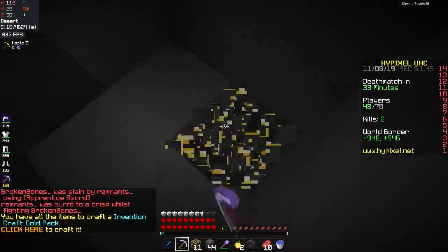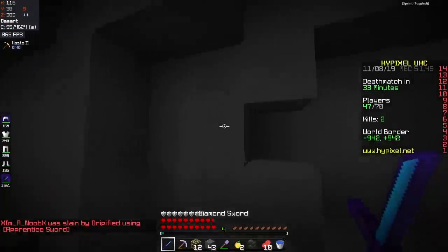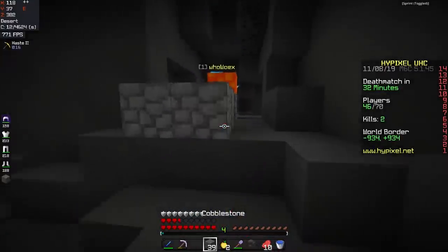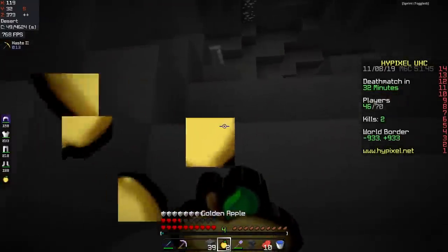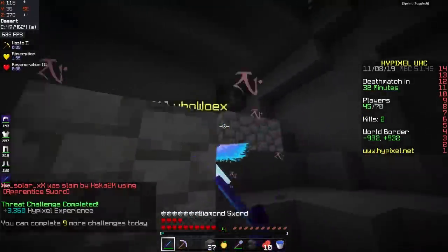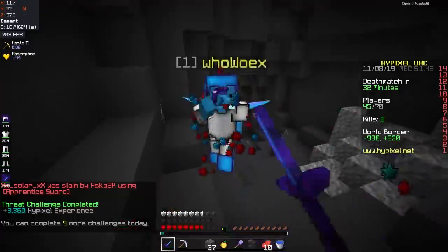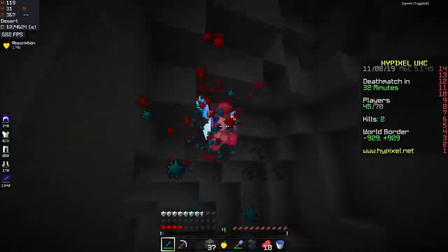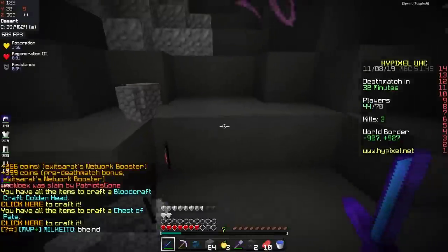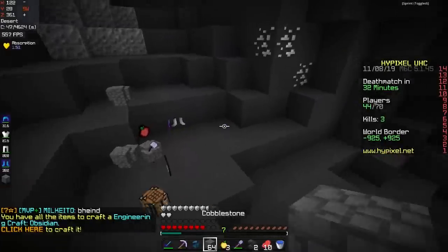I can hear someone breaking blocks very quickly. Hey — this guy is so stacked! He's got himself in lava though. We got him! He had Bloodlust, and that's half diamond armor for us. Oh my gosh, that helped us a lot.